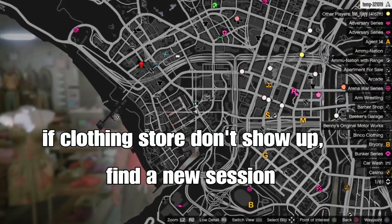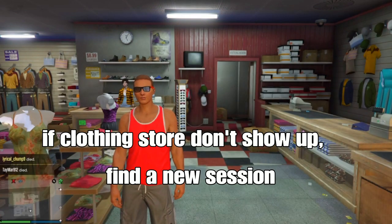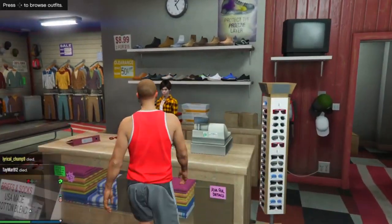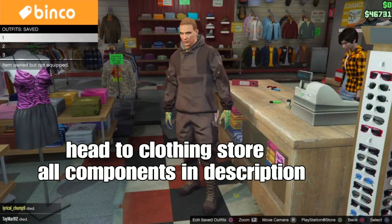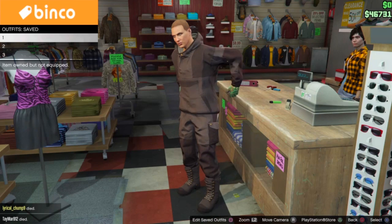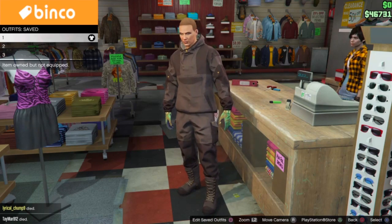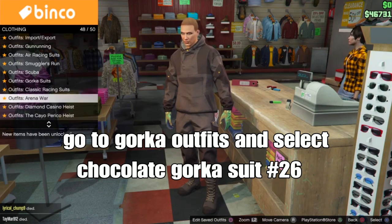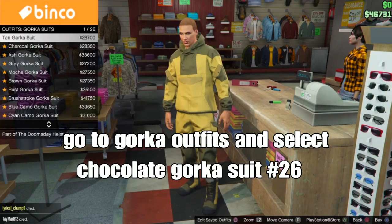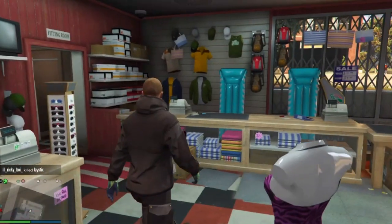If the cloning store did not pop up on your map, just find a new session and you'll be good. Once you get that done, head to the cloning store — all the components will be listed below and shown in the video, so you can pause at any time. For the first outfit, go down to Gorka outfits and select the Chocolate Gorka Suit — should be number 26, the last one. This is for the pink scuba outfit on our female character.